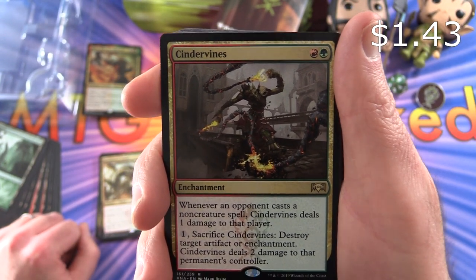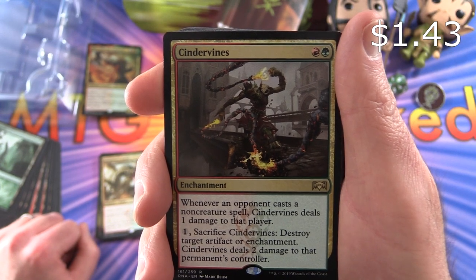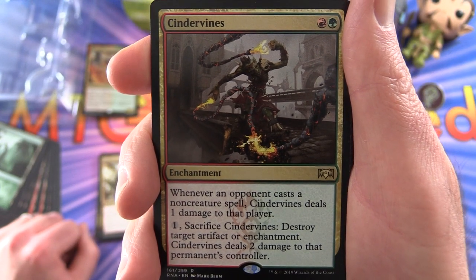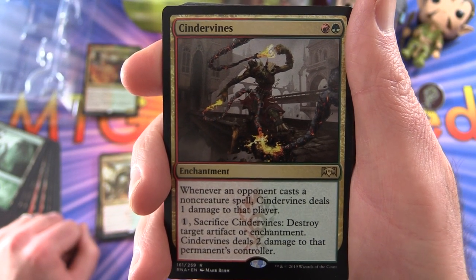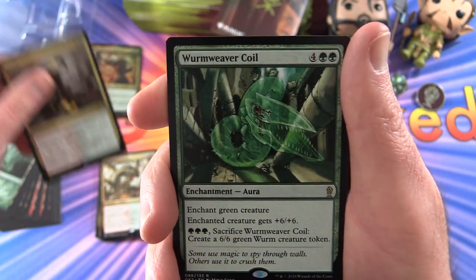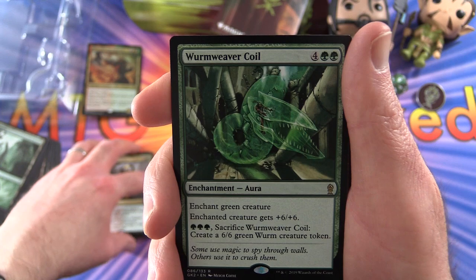Next we have Cinder Vines — Enchantment for two. Whenever an opponent casts a non-creature spell, it deals one damage to that player. For one, and sacrificing it, destroy target artifact or enchantment, and it deals two damage to that permanent's controller. So that's a more recent card in the current standard.